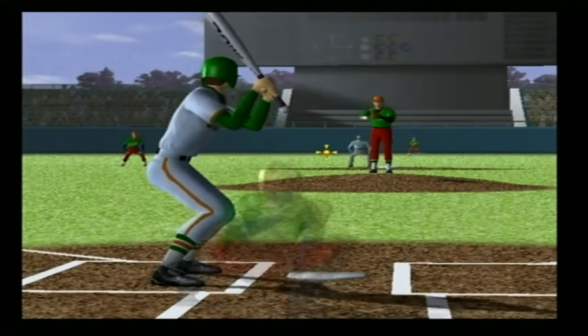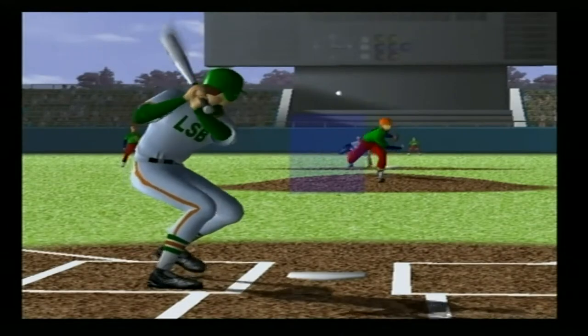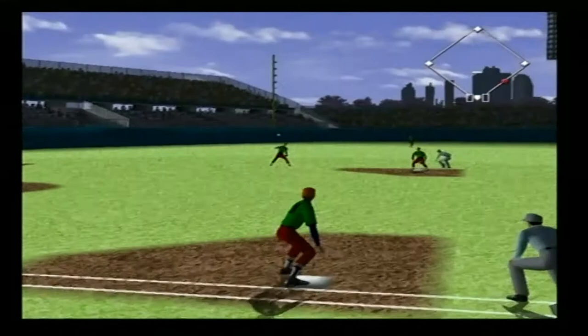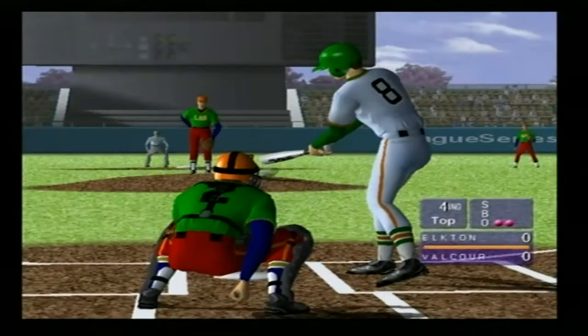The next batter is second. Right batter's box. Here he comes — one hop, he's got it. He's throwing to first. A grounder to shortstop.